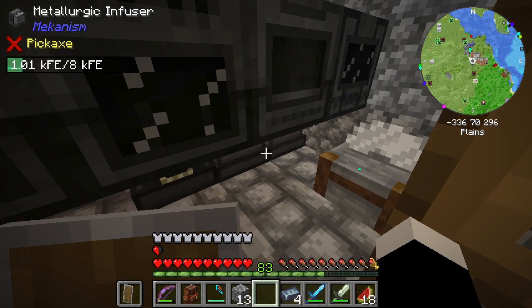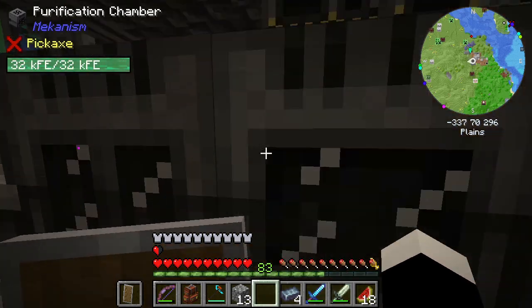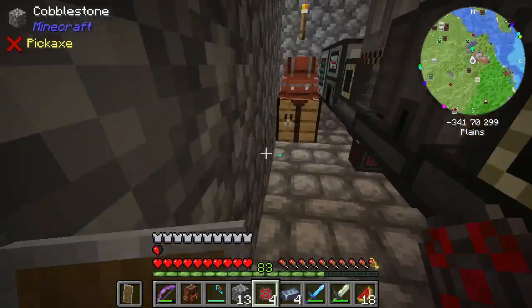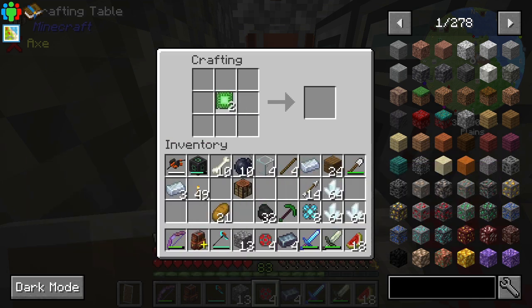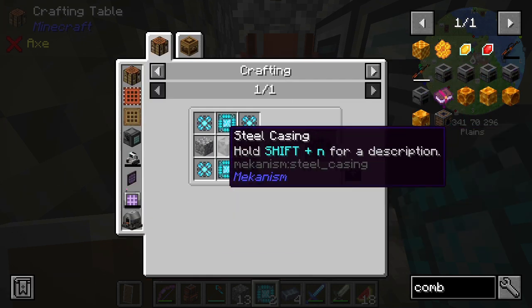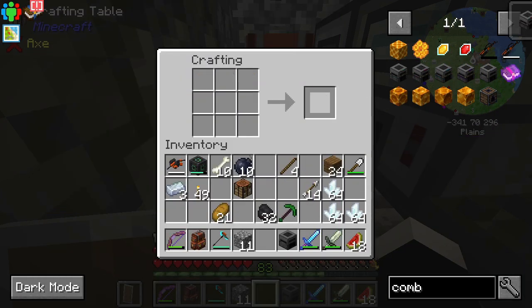Okay, so that should be all the reinforced alloy I need. Now let me just get the... I'm going to make the elite energy circuits right here, while I'm waiting for that dissolution chamber to stop. There we go. So yeah, this is the combiner.